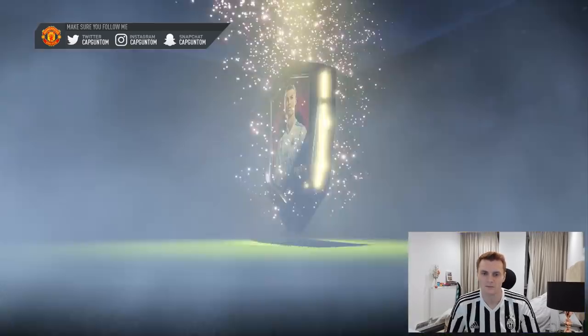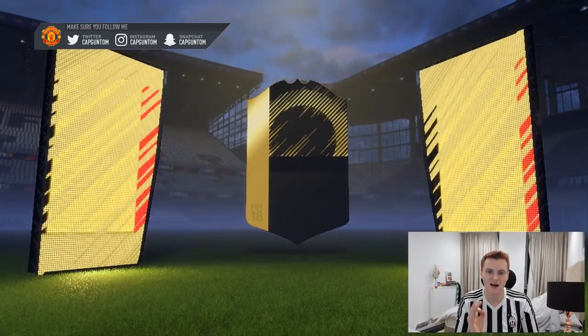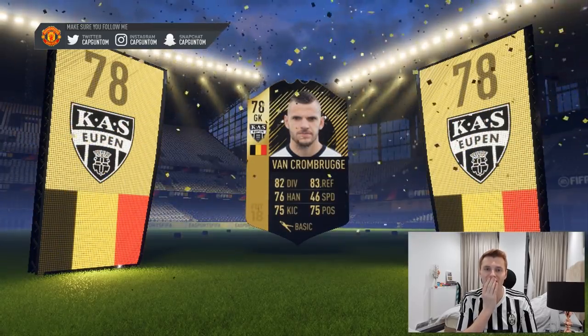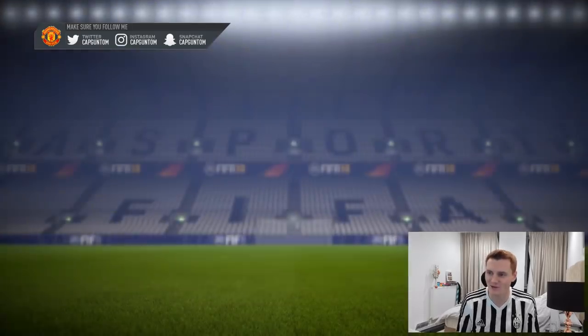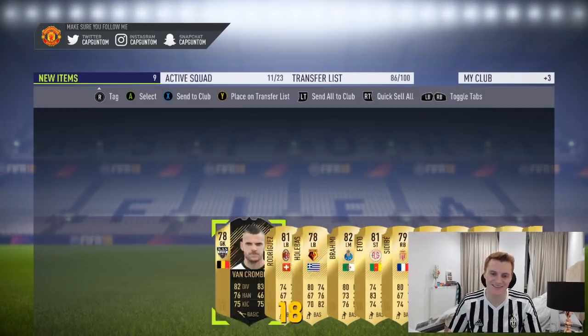Sane — very nice. They come in pairs — another pack, back to back. I thought for a second I got Mertens — I genuinely thought I got Mertens, I thought I saw the Belgian flag. I was like who else is there, there are no other Belgians. But no, it's some goalkeeper who's definitely discard value.